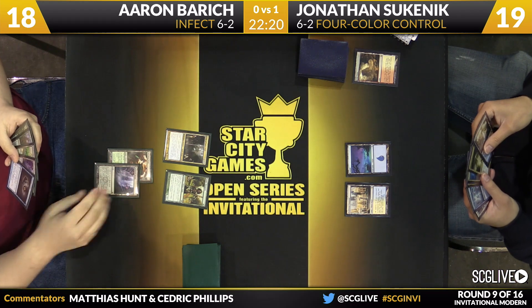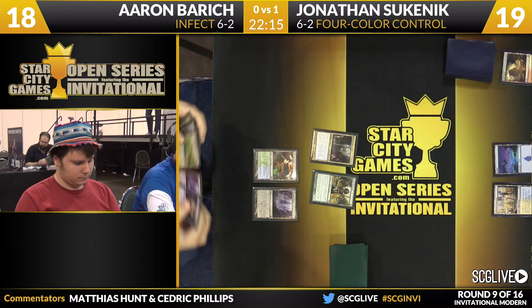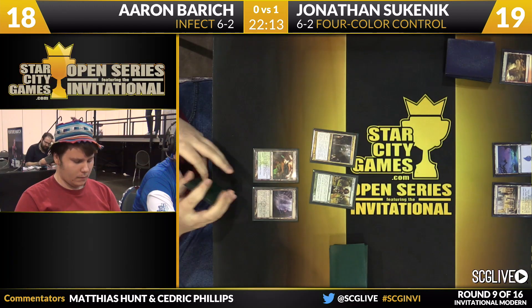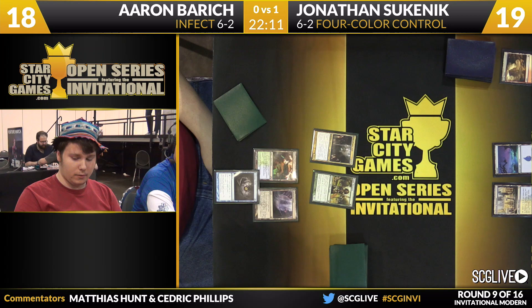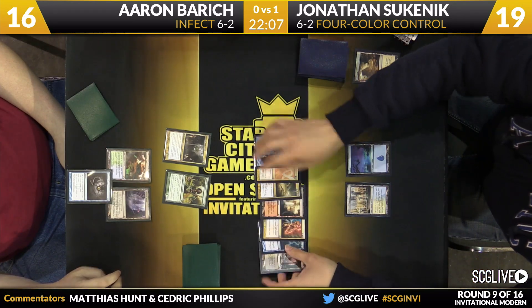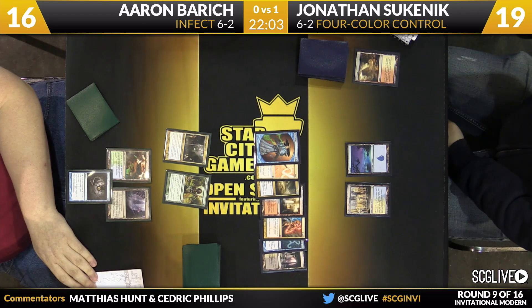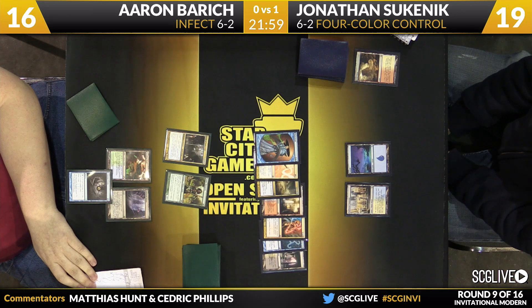Looking at his hand, it's not all that impressive. There are a couple of lands; one card looks like a Vines of the Vastwood. He's kind of all in on this Geist plan of taking Sukenik by surprise. After the Gitaxian Probe, we see what Jonathan is working with: a Mana Leak, a Lightning Helix, the Supreme Verdict, Electrolyze, Cryptic Command, Steam Vents, and a Godless Shrine — which looks a little weird. Lingering Souls in the back.